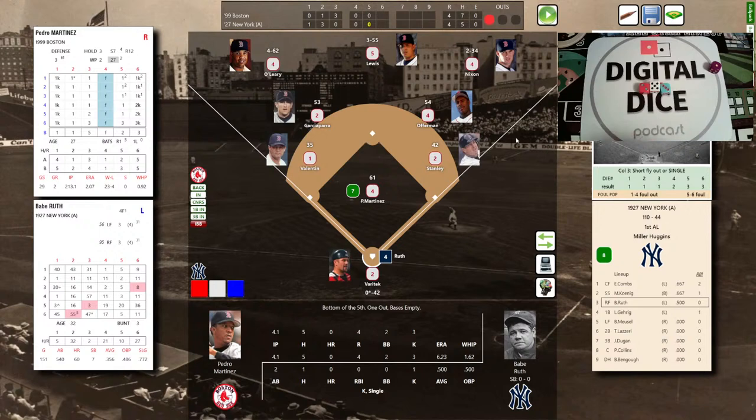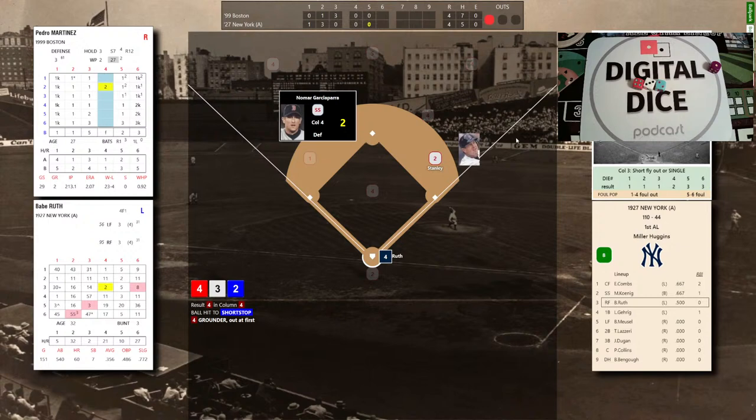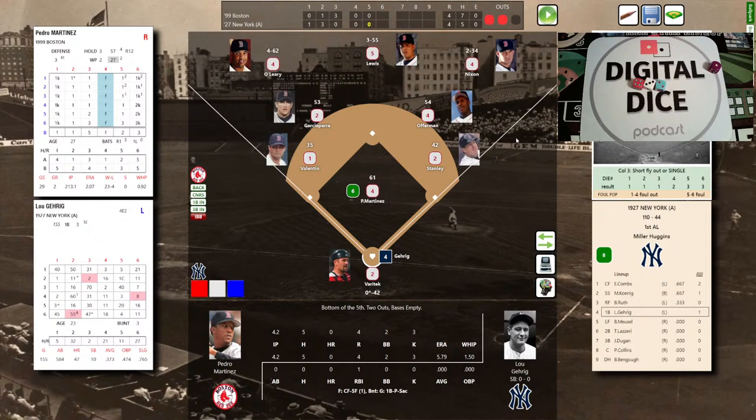That brings up George Herman Babe Ruth — a strikeout and a single, with the homer taken away by Pedro's trait. The pitch to the Sultan of Swat: infield defense 4-3-2, that's a 4 — ball hit to Garciaparra, throws to Stanley. Two down. Pedro is really dialed in after giving up 4 runs in the first two innings — 1 in the first, 3 in the second.